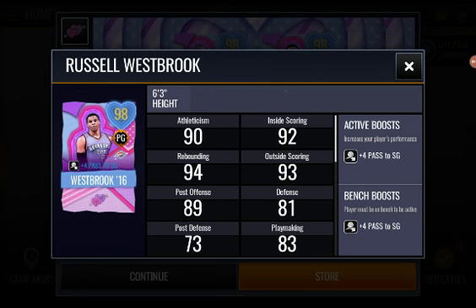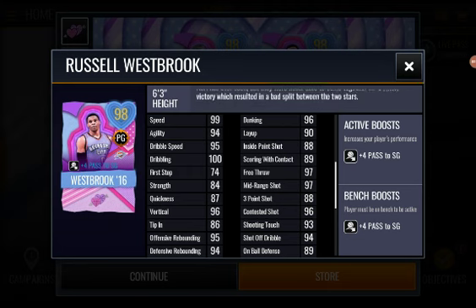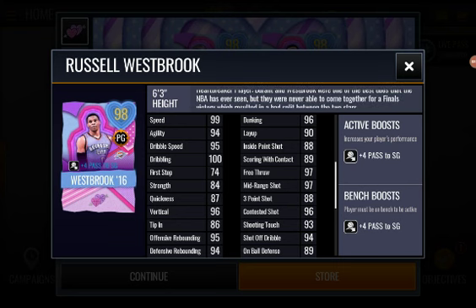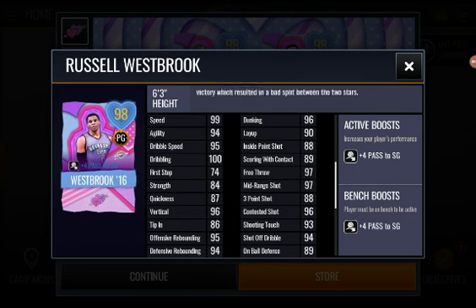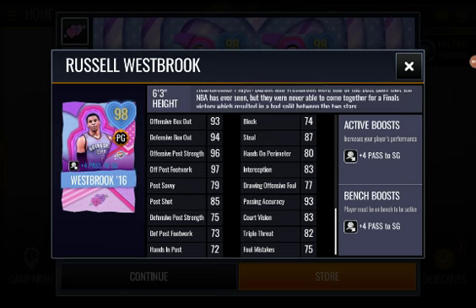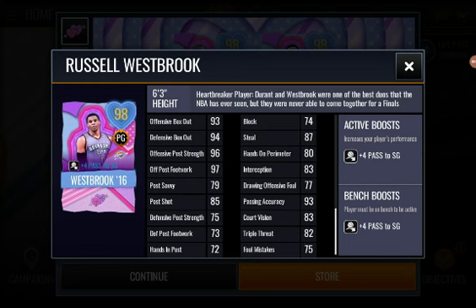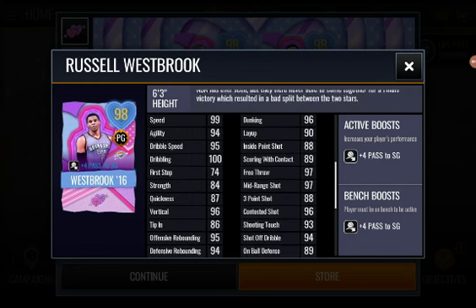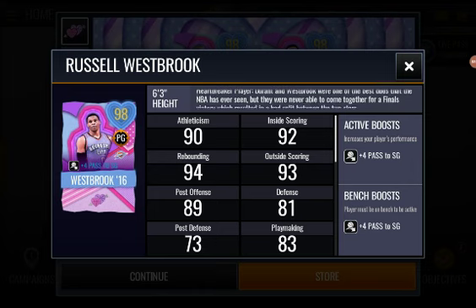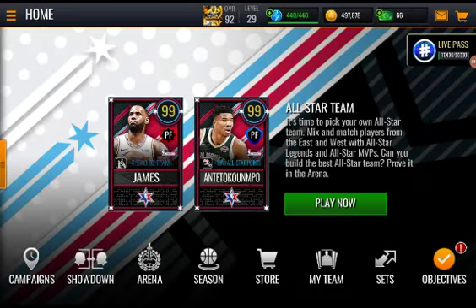Russell Westbrook has 92 athleticism, 99 speed, 100 dribbling, 96 vertical, 96 dunking, 97 free throw, 97 mid-range shot, 96 contested shot. Oh my god, this beast is going to be a monster — 94 offensive post footwork means he'll be inside the paint a lot, and offensive post strength is a 96. Looking awesome for a point guard. EA, you did your work — this is a beautiful card.